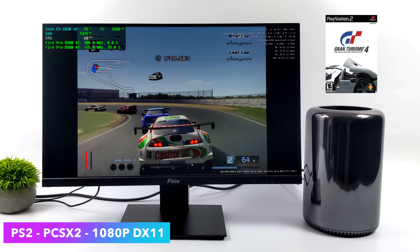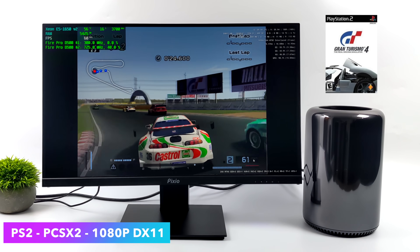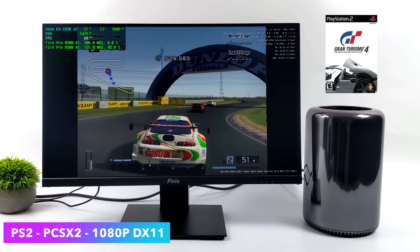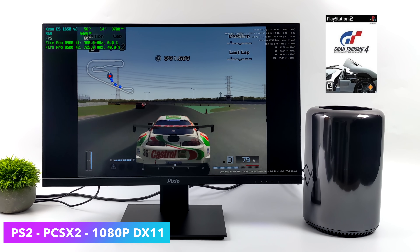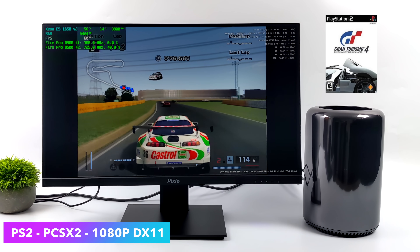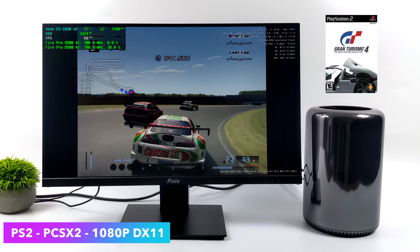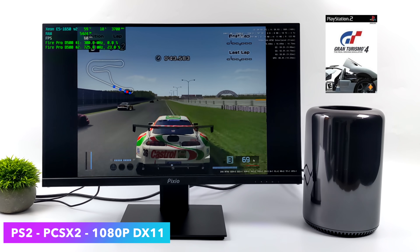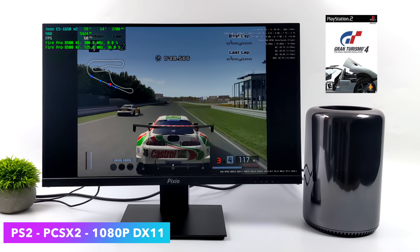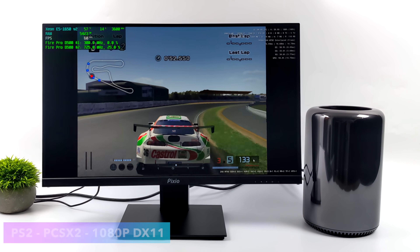Taking it up a notch to PS2 using PCSX2 at 1080p with the DirectX 11 backend — a lot of the stuff I tested ran at full speed 1080p, but when it came to God of War 2, I had to drop it down to 720p. If we had access to Vulkan on these GPUs, we'd be able to do a lot more emulation. Unfortunately, when it comes to PS3 and Wii U, at least in Windows, Vulkan is the preferred backend, and with both of those emulators we only have access to OpenGL or Vulkan — so we have to stick with OpenGL and we're not going to get great performance with those higher-end emulators.